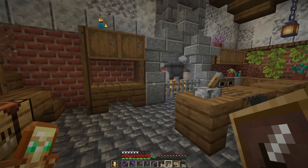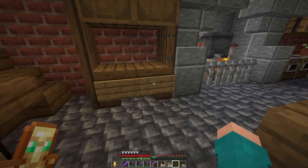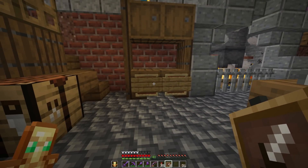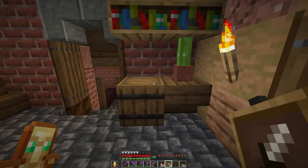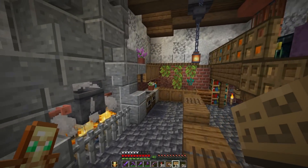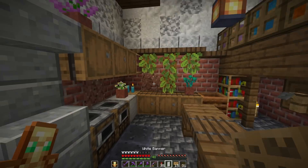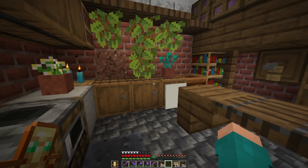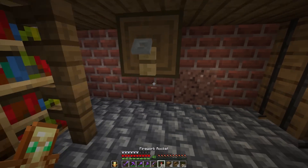Signs and item frames are really fun to use together - you place the signs down and then put item frames behind them so it looks more like a shelf. We can use that to mix things up around the area and add extra decoration and variation. I also got a little white banner that we can make look like a towel hanging down in there. I've decided to redo this section to make it a little more usable than just having extra storage space.